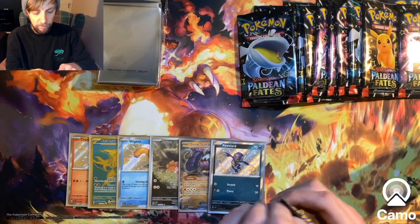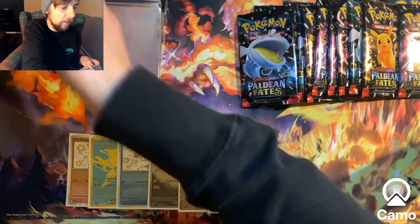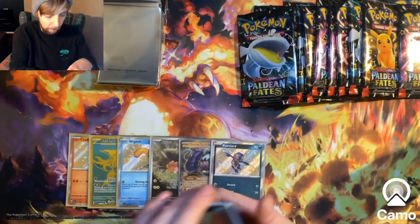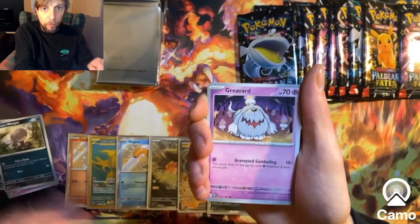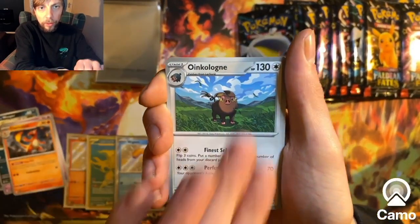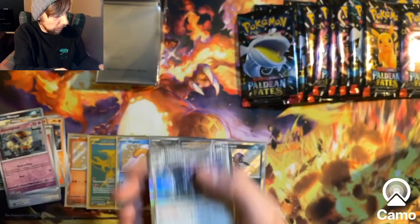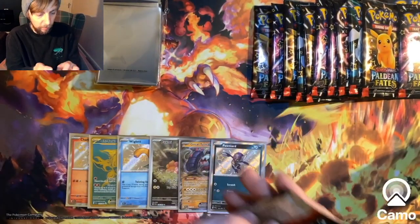Into the next pack then. Code card everybody, and fire energy - hopefully that code card's fire. We've got Flittle, Wooper, Graveyard, Charmeleon, Oinkalone, Camerot, Rare Candy Reverse, Gimme Ghoul Reverse, and Reverum. I think this is the final pack of the first ETB.